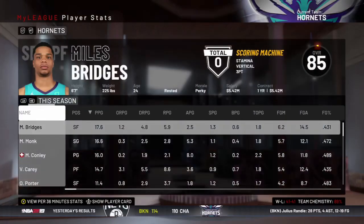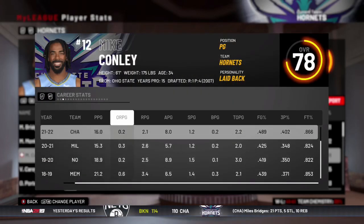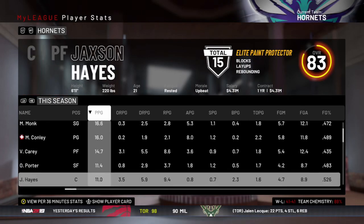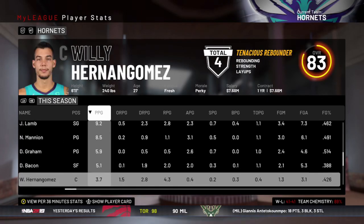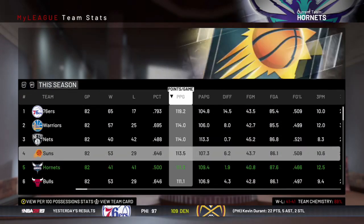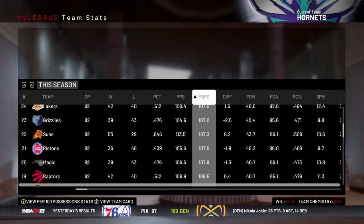Surprisingly enough, Mike Conley made the All-Star team — one time, and that was this season. Miles Bridges led us in scoring. Mike Conley actually got hurt in the last week of the season. So we did make the playoffs, but we're not going to have Mike Conley. Nico is going to have to step up and start for us as a rookie point guard. We were top 5 in scoring though.